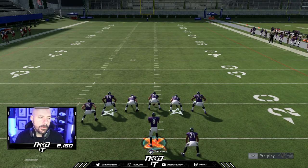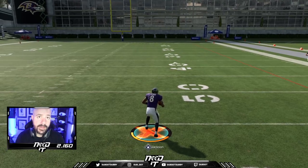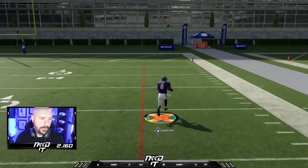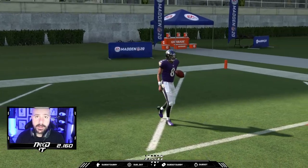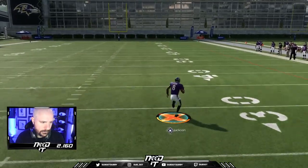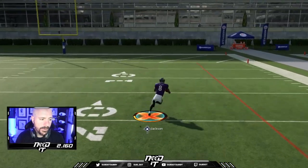If you hold turbo — and I'll be honest, I hold turbo most of the time — it almost takes five yards to stop. So if you want to stop and go somewhere, you want to let go of turbo, come to a stop, and then as soon as you want to get going again, smack that turbo button again. You kind of want to just decelerate all your buttons, and then just go again. Let go of turbo, stop, boom — hit turbo again.